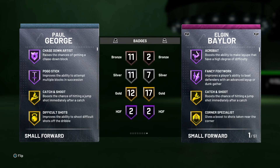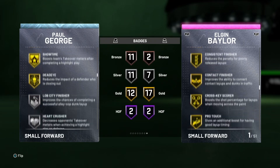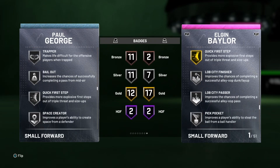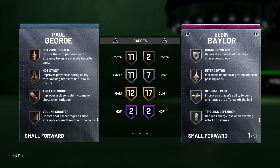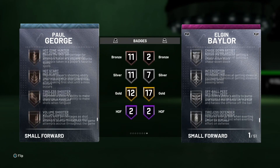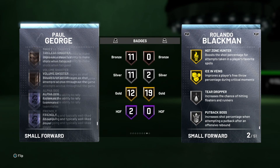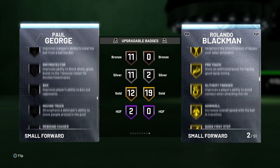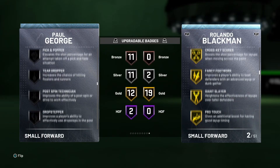He's just an absolute beast. For Hall of Fame badges he has Pogo Stick and Jason — we don't really need that. He has 12 gold badges that really help him out in defense and finishing, plus some nice silver badges in defense and playmaking, with a few bronze badges for shooting. If I had to recommend badges to upgrade, it would definitely be some of his shooting badges where he's lacking a little bit. His upgradable badges section has a lot of really solid ones you're going to want to add.